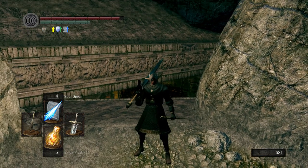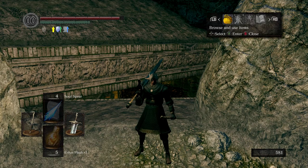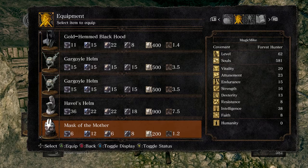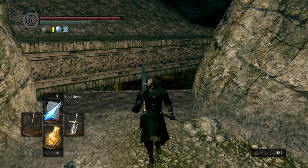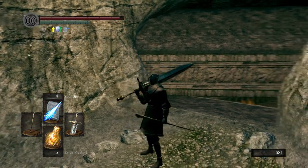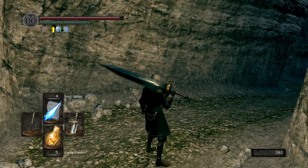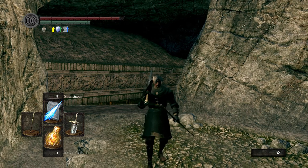The Mask of the Mother raises your HP. The Mask of the Child raises your Stamina — I think I have a Mask of the Child on this character. Oh no, I have a Mask of the Mother, so yeah, it raises your HP. And then the Mask of the Father raises your equip load, so you can wear more things.